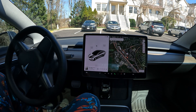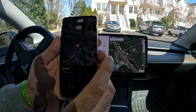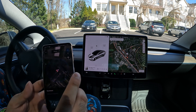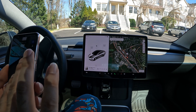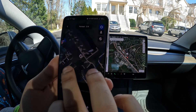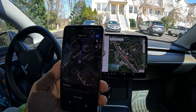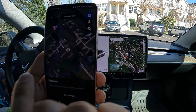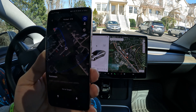Welcome to the channel. In this video, we're going to play around with Summon. From the Tesla app, you select the Summon option, and it shows you a bird's eye view of where you are. You get a little crosshair that you can use to select exactly where you want the car to go. Once you select a pinpoint, the car figures out the best trajectory on how to get there.